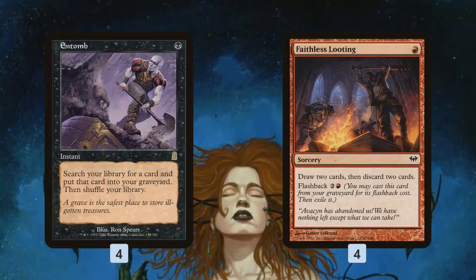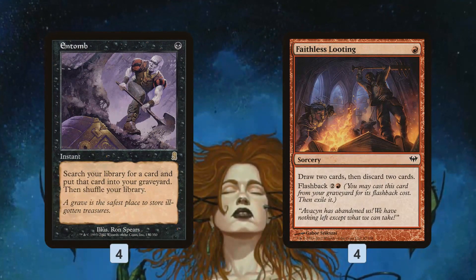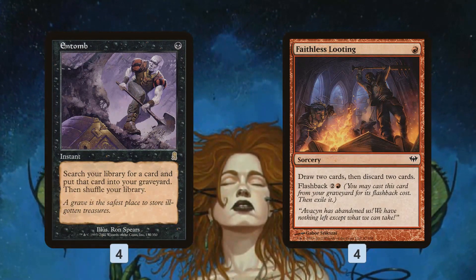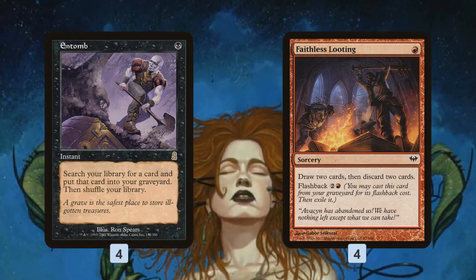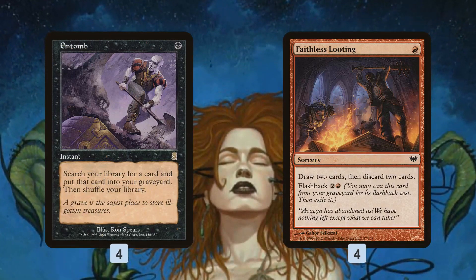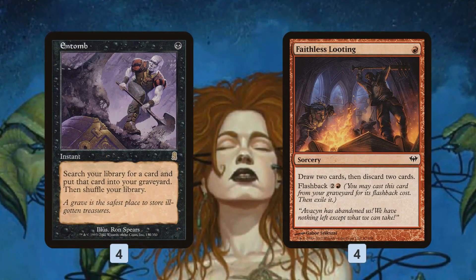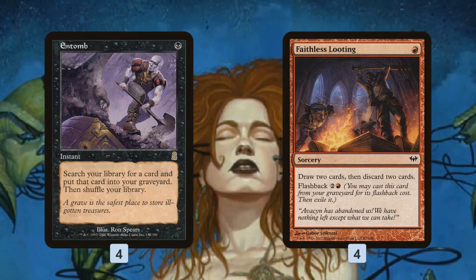The next step is getting one of those creatures in your graveyard, and the deck has two different ways. Entomb is the easiest — one-mana instant, you just tutor a card from your library and put it in your graveyard. So for one mana, Griselbrand's in your graveyard. Faithless Looting lets you get a Griselbrand or a Sire from your hand into the graveyard, because you draw two then discard two. So if you have one of your big threats in your opening hand, you just pay a red mana and automatically you can make sure you have your threat in the graveyard.